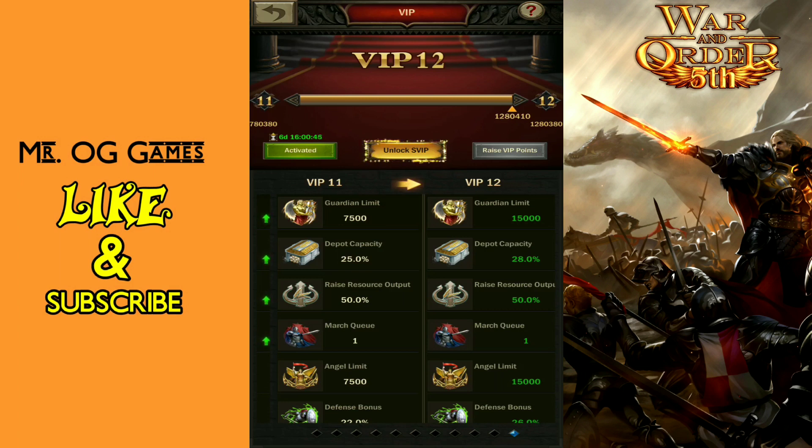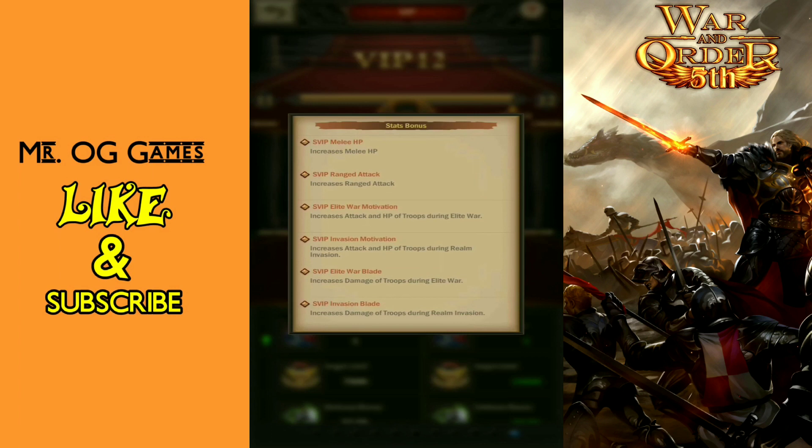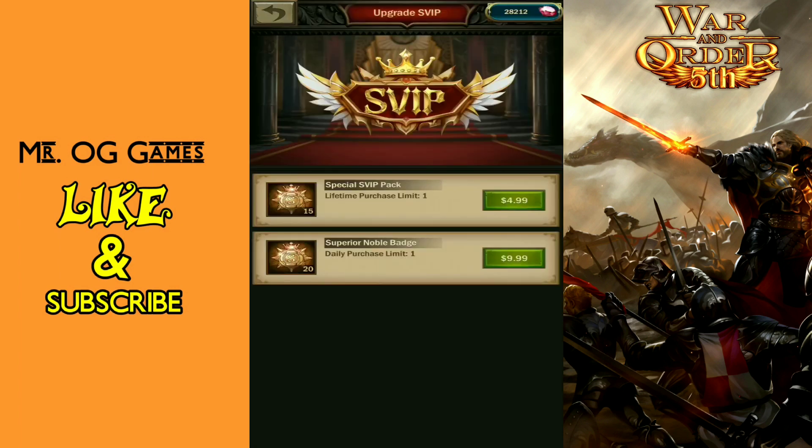In recent weeks they have released a step up — once you're VIP 12 you can now unlock SVIP, and that is going to bring a lot of special privileges for you as a player. Of course there's a cost tied into it. Going down the list, the first level is melee HP, then after a certain amount of badges you unlock ranged attack, then elite war attack and HP, invasion attack and HP, elite war damage, and invasion damage.